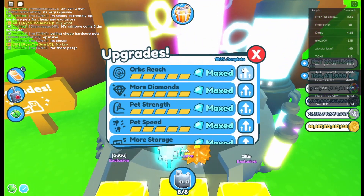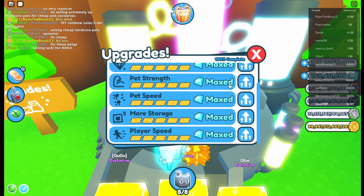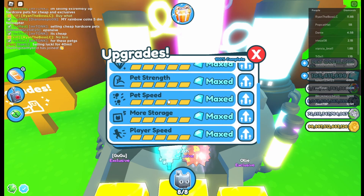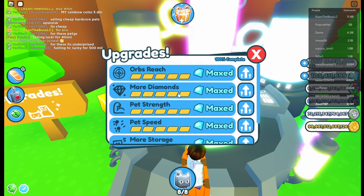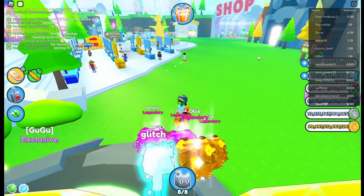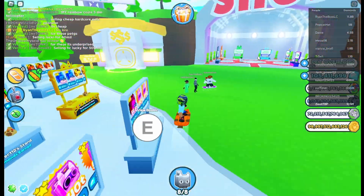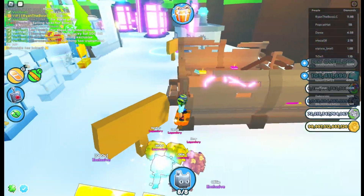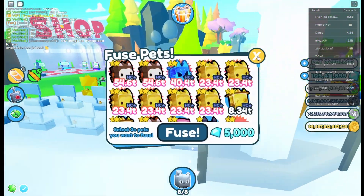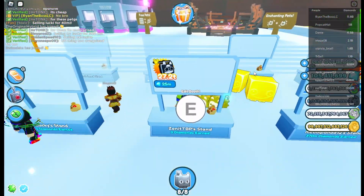So if you head all the way to the upgrades, Preston said something on the previous update about a hoverboard. But if you look right here, there is no hoverboard upgrade. I'm not sure if Preston added it or he accidentally leaked his future plans.